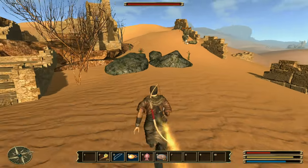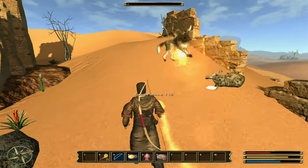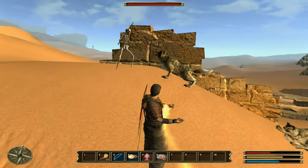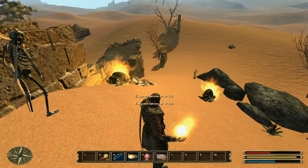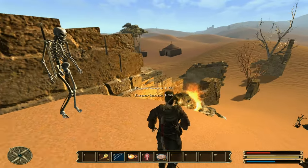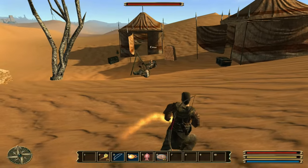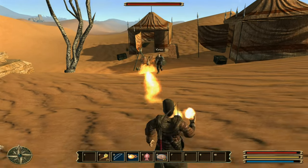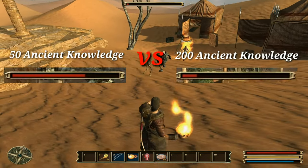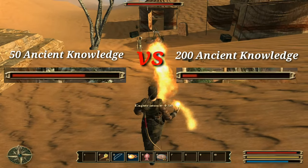The main characteristics a mage should increase include Ancient Knowledge, which can be upgraded by all mages and by using stone tablets, and the amount of mana, which can be upgraded at the statues. Ancient Knowledge is used to learn new spells, and the amount you have affects spell damage. For example, if you have 50 Ancient Knowledge you will do 100 damage, while with 200 Ancient Knowledge you will do 240 damage.